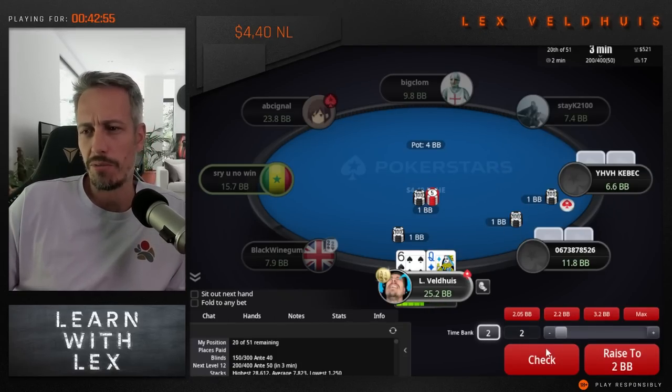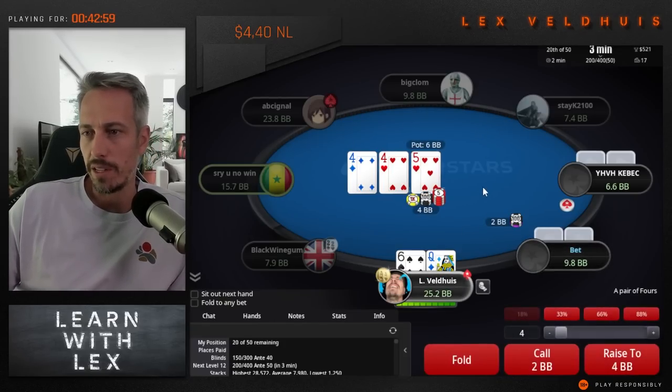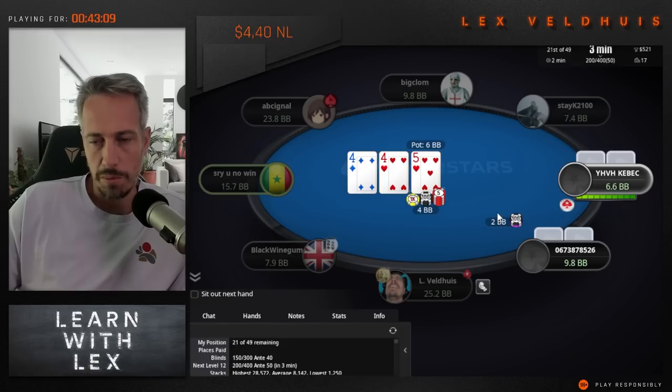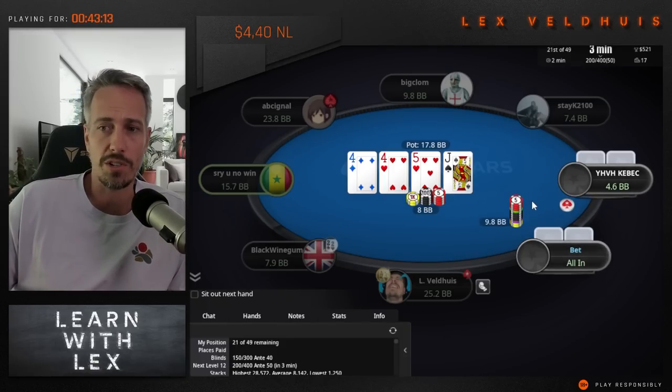If people limp off of seven big blinds, I'm a little worried they're baiting me - meaning they want me to go all in. It's just so easy to jam yourself. They could have something like king-five suited and just want to see a flop. Generally I think all of those hands are also hands people are just going to go all in with anyway.